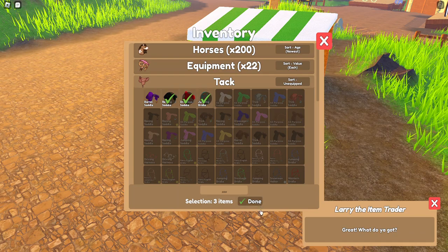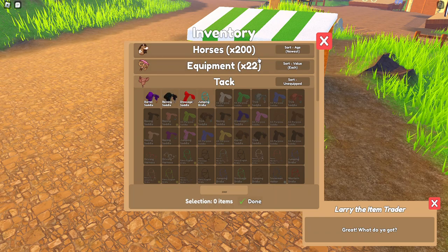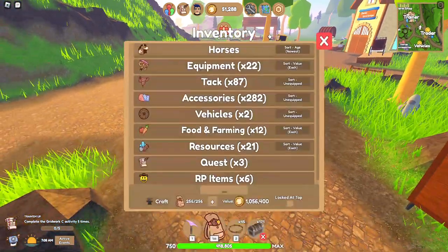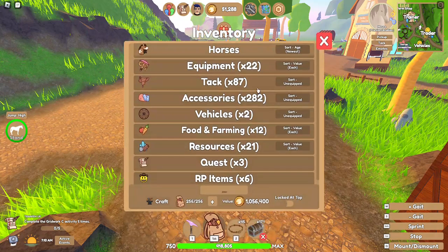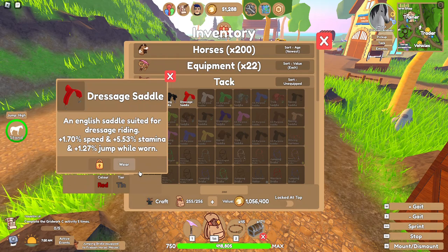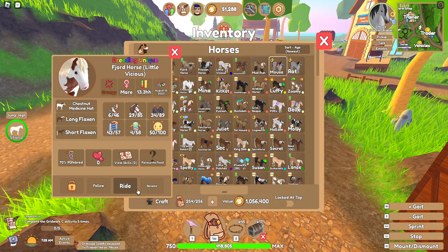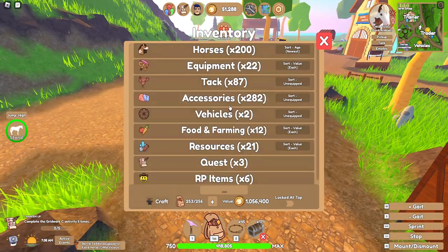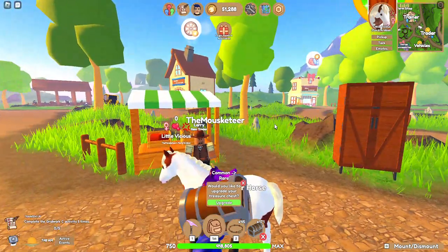If it's just regular tier we're just going to sell it. Actually I might just equip it to some horses — no, I don't want to sell them. We'll get out Mouse. Mouse here is going to be our boy, he's going to carry all the tack for us. So he can have an English bridle and a dressage saddle. Little Vicious can have the purple saddle — looks very cute on her.